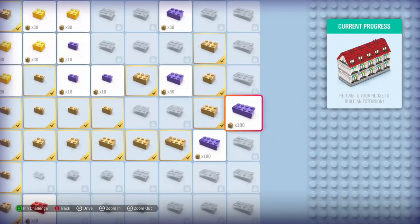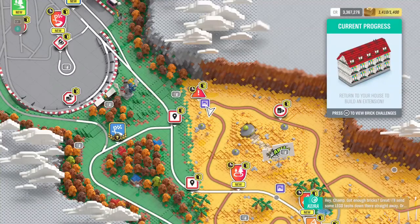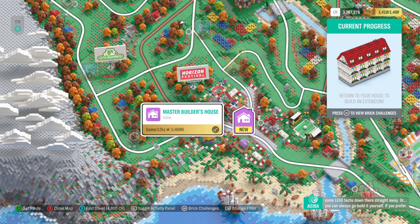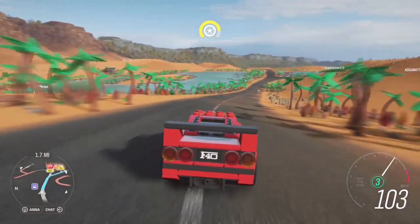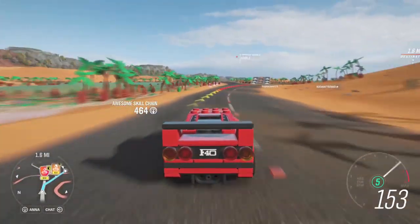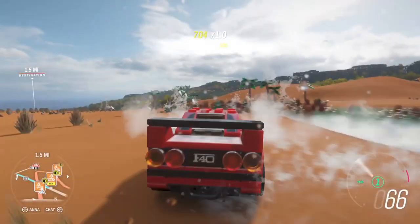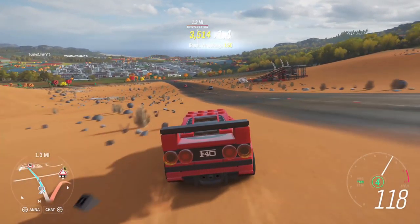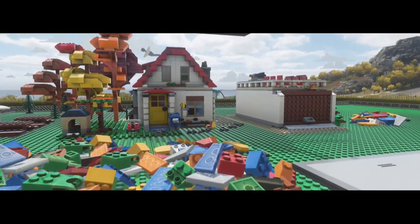We can just go to our house right now. Back in our LEGO Ferrari F40 and we already unlocked the extra part of our house! We're heading there right now — we found a few bonus bricks along the way. Turning our normal house into a semi-mansion, or whatever you want to call it.